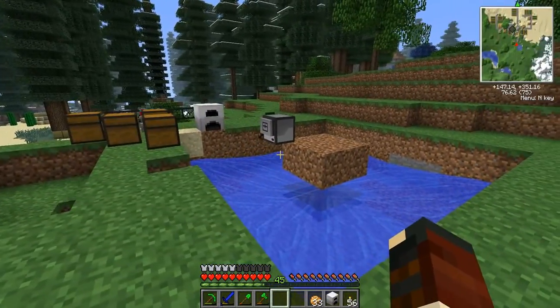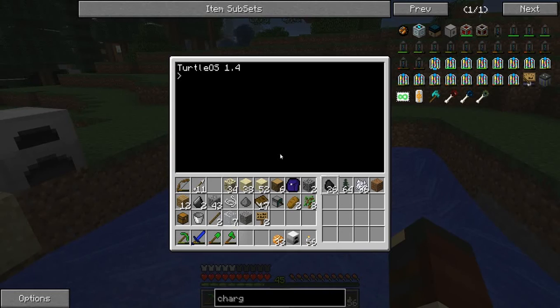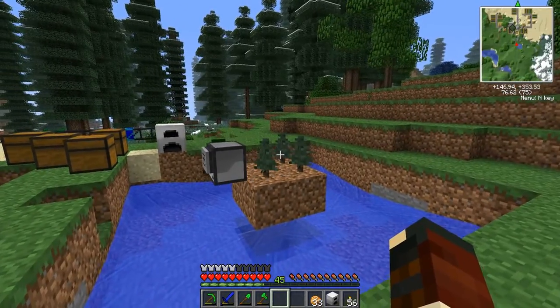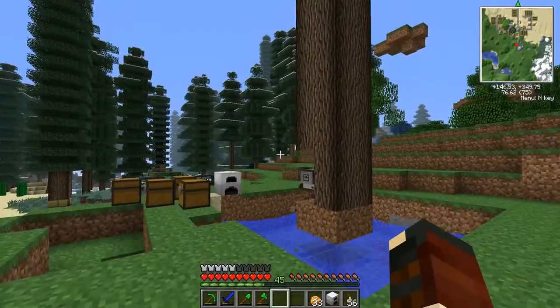It may not look like much right now, but that's because it hasn't started yet. All I have to do is go to my turtle, type in 'auto tree', and then it asks how many trees. I say I want five, I type in five. And it goes to work and starts planting them. Then it will bone meal it and it will cut it all down.